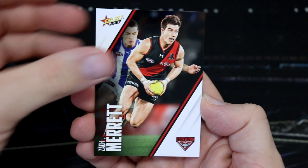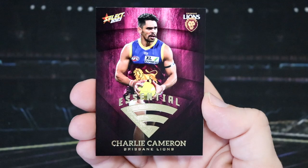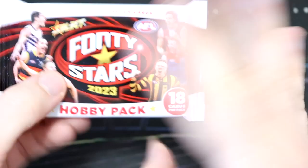Pack two. We've got another Essentials - this time Charlie Cameron for the Lions, who are taking on the Pies tonight up at the Gabba. Definitely a big game to kick off round four.